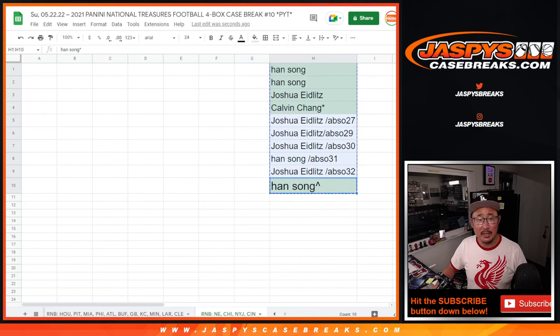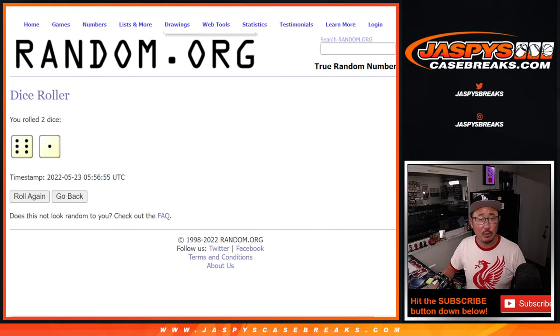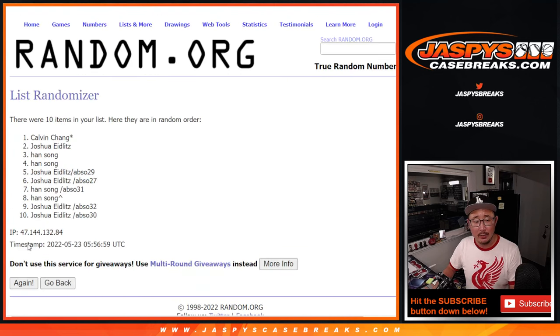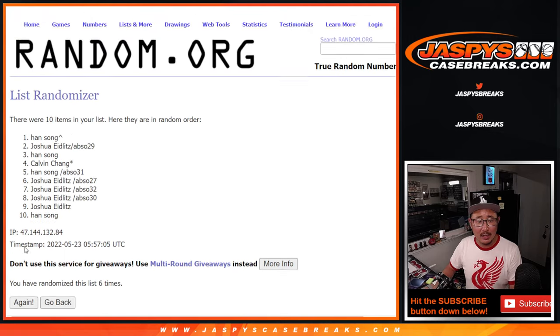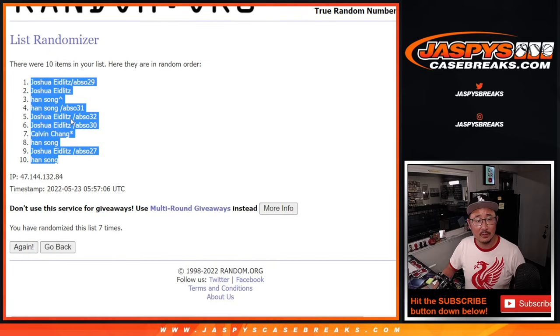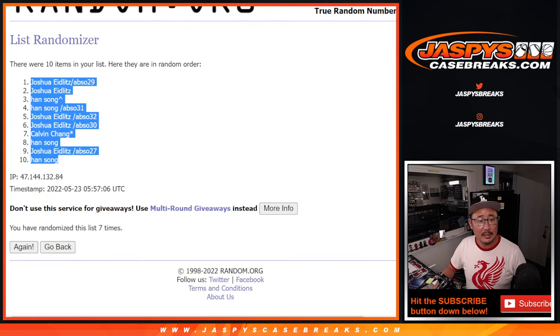So now let's gather your names again for the second dice roll — this is the main one for names and numbers. Let's roll it and randomize it lucky seven times. Six and a one, rolling one through seven. Seventh and final time — Joshua down to Han. Six and a one, seven times for the numbers.